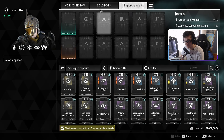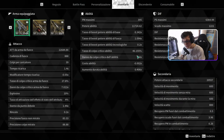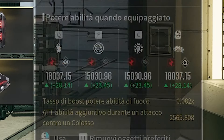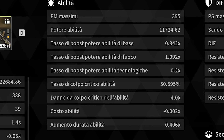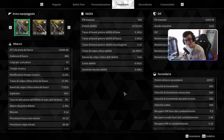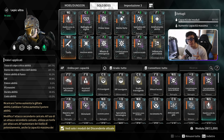Come vederlo: se mettete uno slot completamente vuoto e premete W per andare sopra, vedrete che di base il personaggio avrà tasso criticabilità del 15% e danno critico 1.3. Quel 207% va applicato a questi due valori, quindi di base triplicheranno. Mettendo tutte le mod e ricontrollando, vedremo che il tasso di colpo critico arriva al 46%. Con un reattore con tasso di colpo critico e boost abilità di fuoco, il tasso arriva esattamente al 50%.